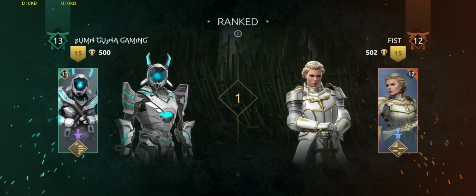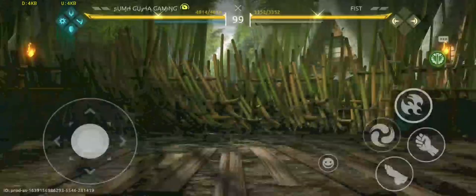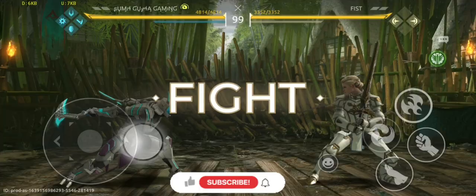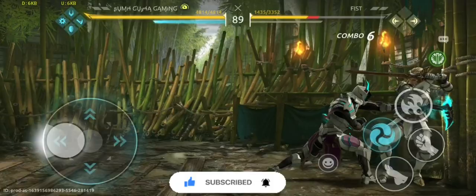I tried playing three versus three but didn't get any opponent, so I tried one versus one. The first opponent is Fist, level 12. He started with Helga and I started with obviously Fire Guard. Round one, post activation, fight. The problem with one versus one is that many times in place of a real opponent, a bot comes — I will make sure to show you fights with real players.